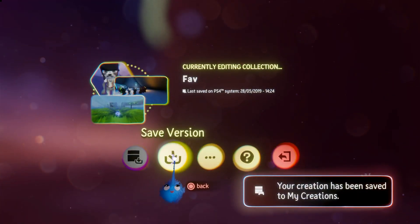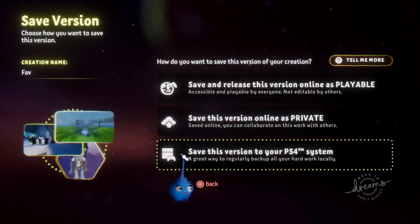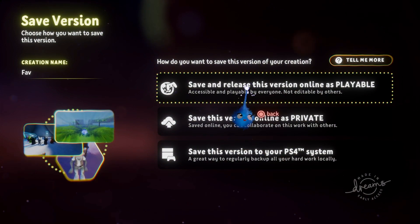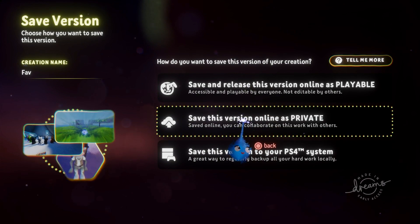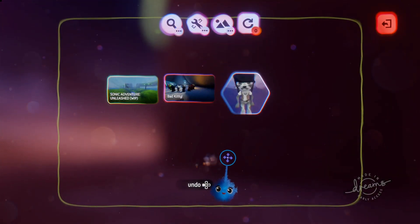Now if you wanted to save this to live, you click on Save Version. Then you can click on Playable here, and that will make it public for everybody to see your list. If you want to make a private list that only collaborating people can see, you can do that here. And there you go — done. Nice and easy, nothing complicated.